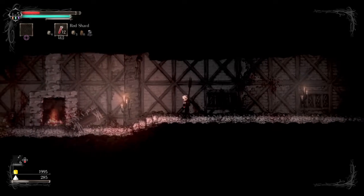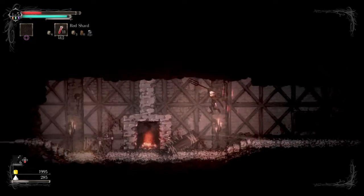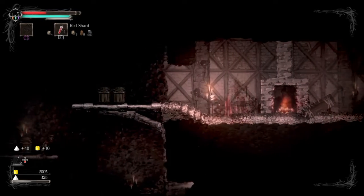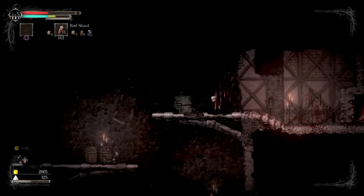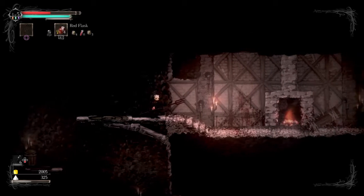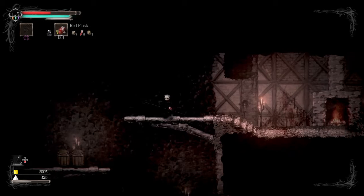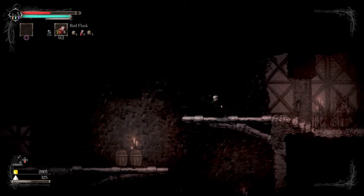Let's use the red shard. Red shards are just healing items that you have to purchase or find, whereas the healing items from the sanctuaries replenish every time you sit at them.